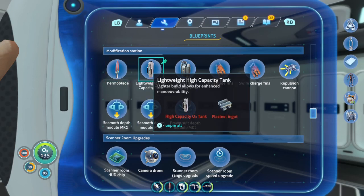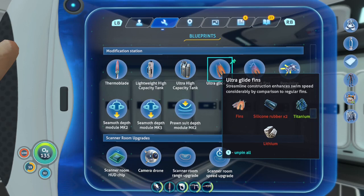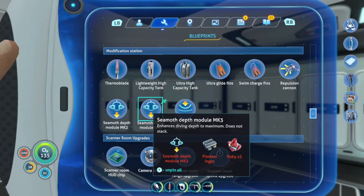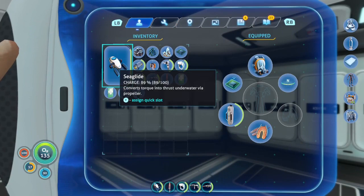We'll have to figure out what upgrades to prioritize. I don't know if we want the additional air capacity or the lighter fins for enhanced maneuverability. There are also the ultra glide fins for faster swimming, the swim charge fins to charge held tools while swimming, and the depth module which would be amazing. I think we'll go all the way to mark three since we have all the pieces.